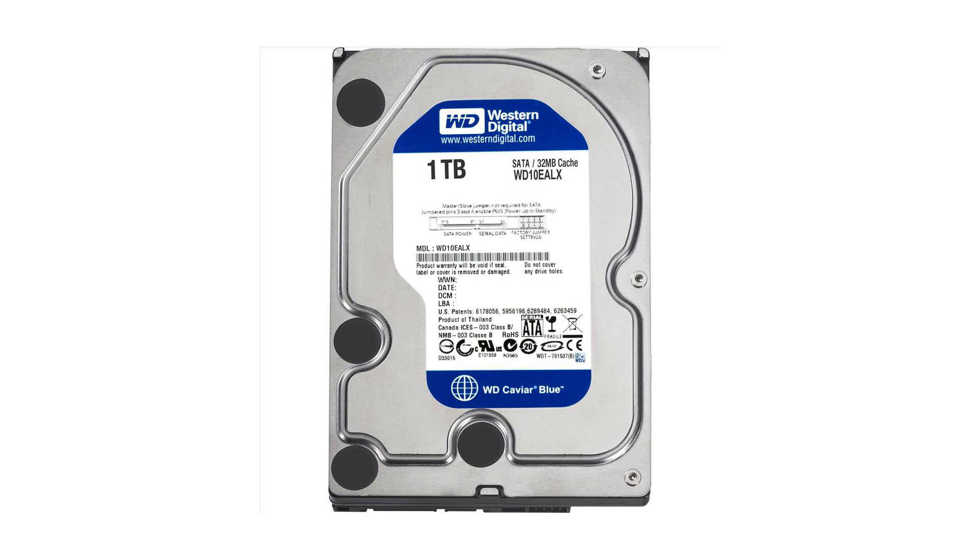For storage, we're using the Western Digital Caviar Blue — a 1TB, 7200 RPM hard drive going for around $60. You can get a 500GB drive for about $15 less, but it's only $15 to double your capacity. You're going to be downloading games, so you'll want that extra hard drive space.